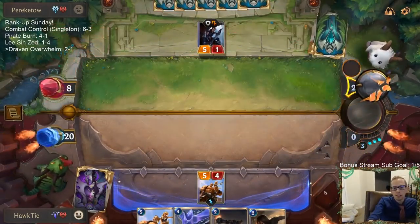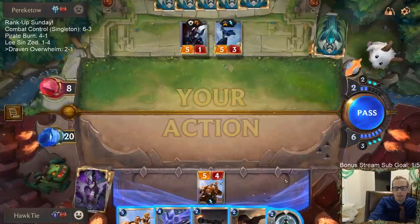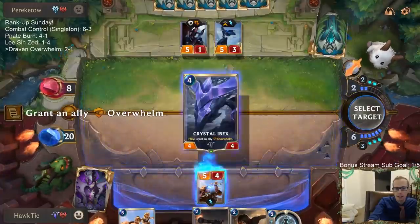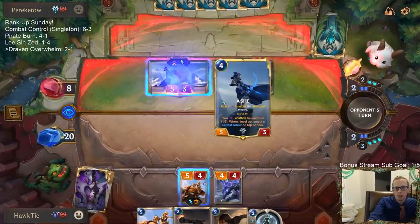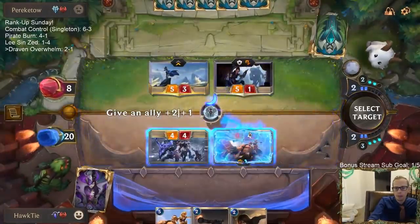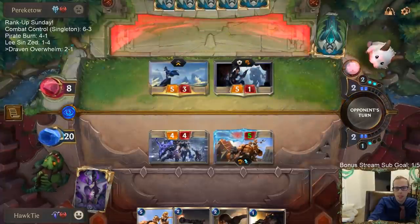They're down to eight. Captain Farron, where you at? I guess it's Ibex. I think Legion Grenadier is too easy to Brittle Steel if I try blocking Ash with that. Trollchant gets me either way.